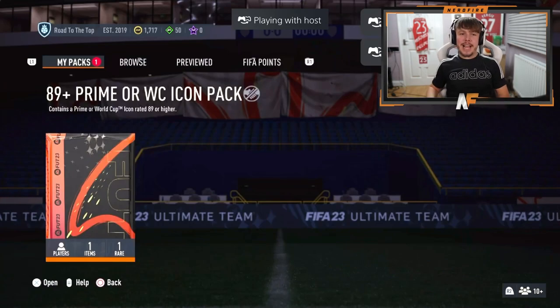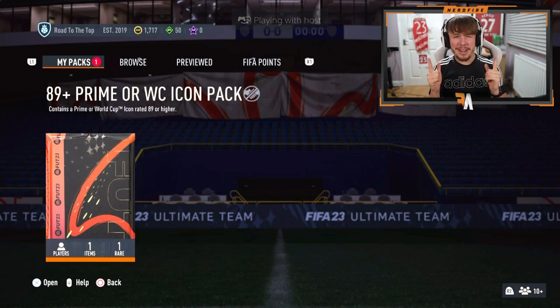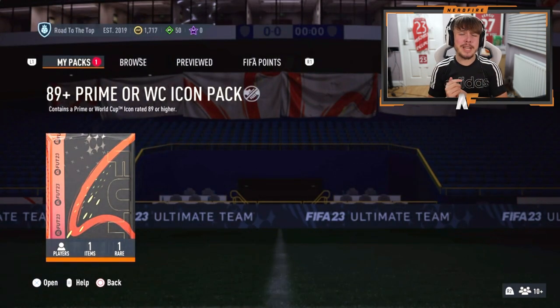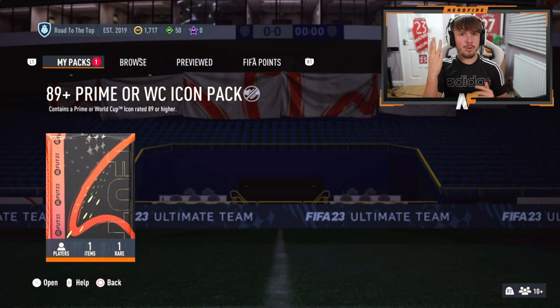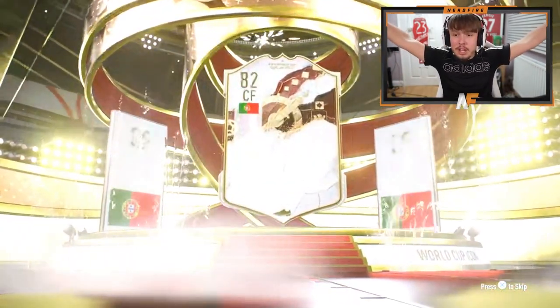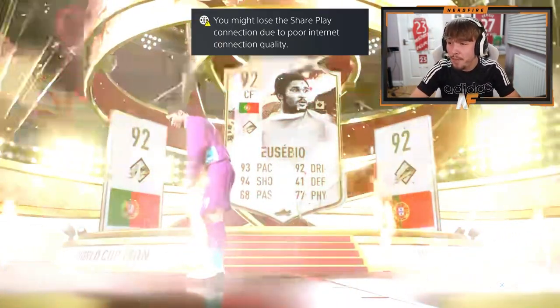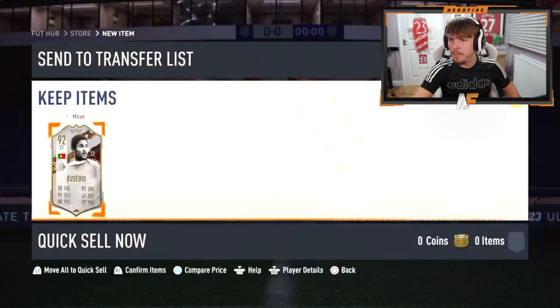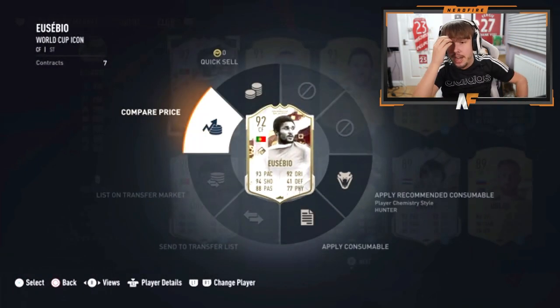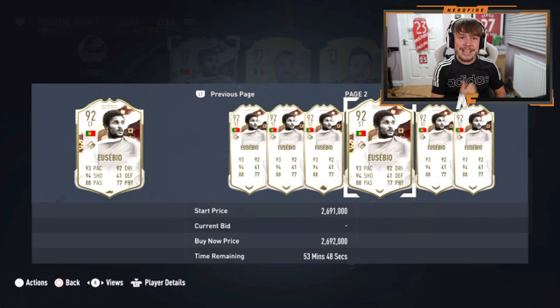Cat Clicker now with another 89 plus prime or World Cup icon pack. We've just seen back-to-back insane dubs in prime Best and Matthias - can we see three in a row? It's opening - World Cup icon, what nation? Portugal, right wing - center - Eusebio! Three insane icons in a row, that's ridiculous! I can't see his price right now - checking in game... 2.7 million coins! That's now the best one. I didn't think we'd top Matthias and then Eusebio comes in.